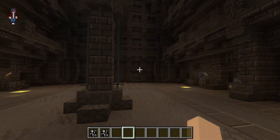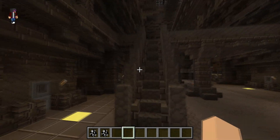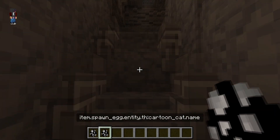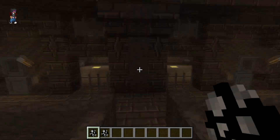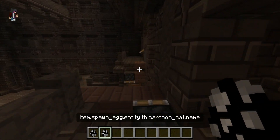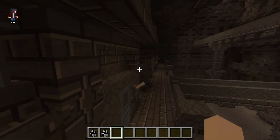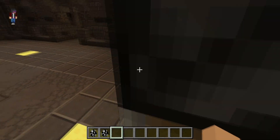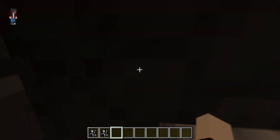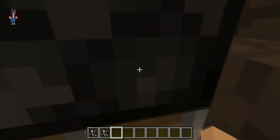What is going on guys, it is Zombie and welcome back into another video. Today we are back again in the Minecraft prison with Cartoon Cat and Cartoon Dog. Before this video begins, make sure you leave a like and a comment down below — why do you think Cartoon Dog and Cartoon Cat are in prison?